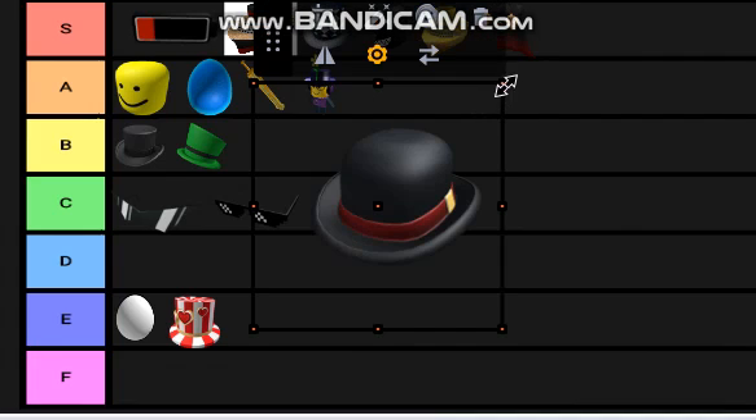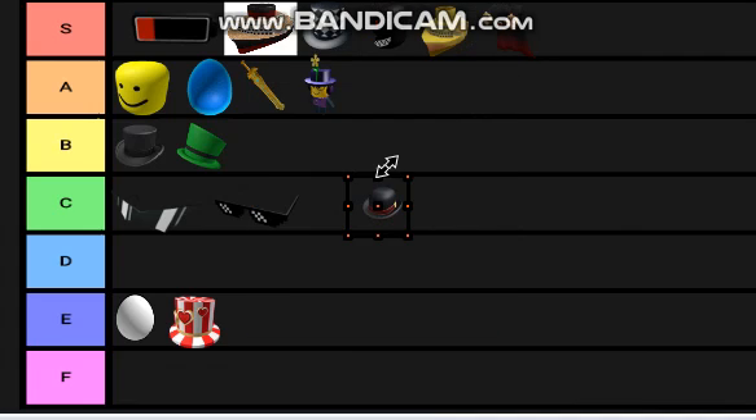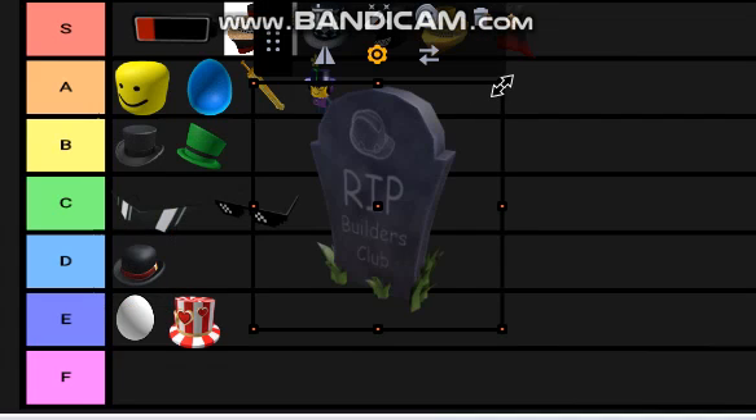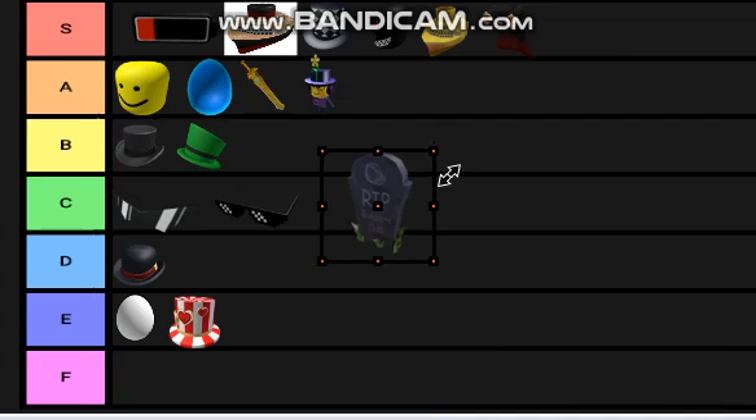Velvet Bowler — I'm gonna have to put you down at D tier. I just don't really like it. It's not a good Red Bandit item. Rest in peace, Builder's Club.